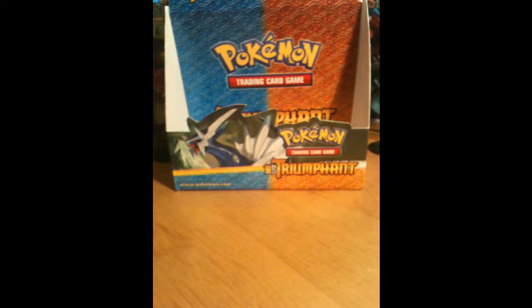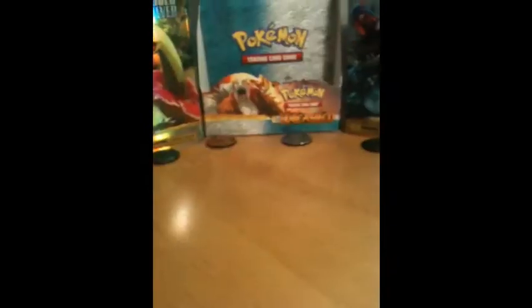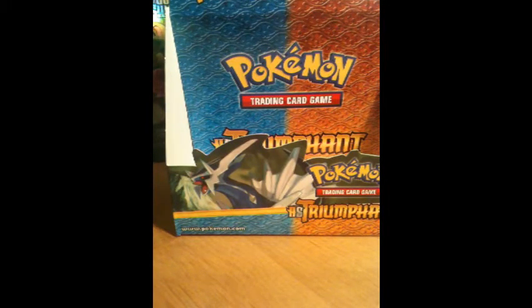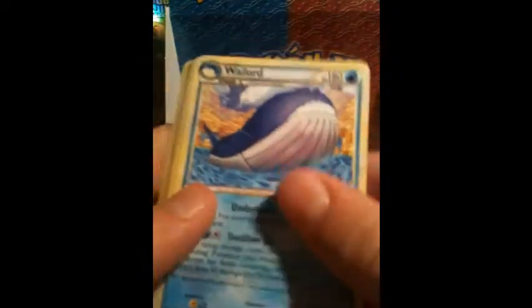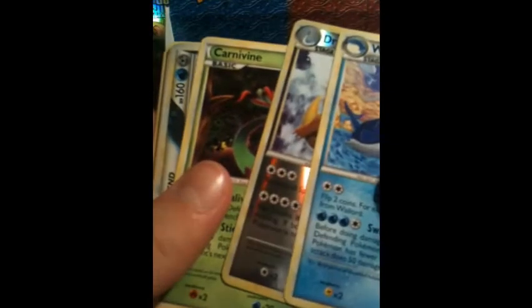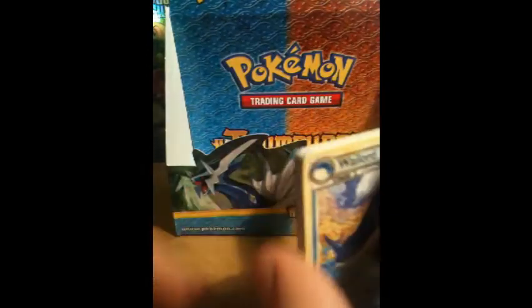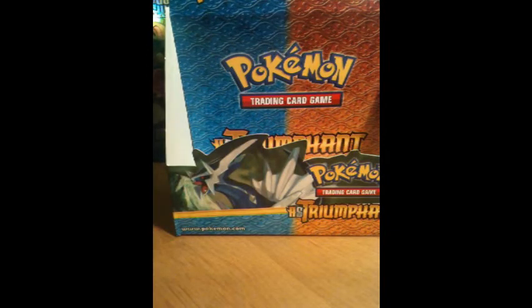So that concludes my booster box opening. I'll add this to my display — here's my display as it is right now; it'll get better, trust me, I have more stuff to add to it. Here's what I pulled in this video: Waillord, Dragonite, Carnivine, Palkia and Dialga, Magmortar, Yanmega, Kricketune, Lunatone, Electrode, Dugtrio, and Victory Bell. That was a really good part four. Thanks everyone for watching — stay tuned for more. Peace, thanks guys!